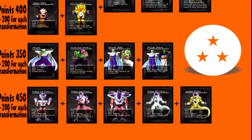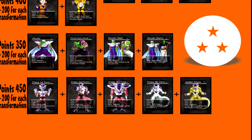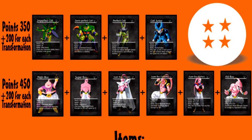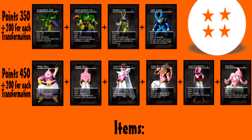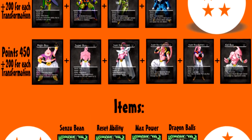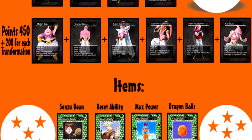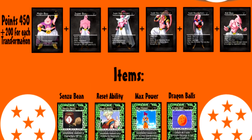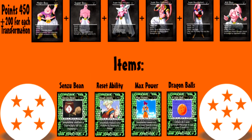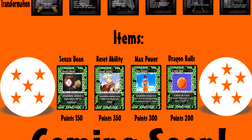For Frieza we have his Normal Form, First Form, Second Form, Final Form, and Golden Frieza. For page 3 of the cash shop we have Imperfect Cell, Semi-Perfect Cell, Perfect Cell, and Cell Jr. For Majin Buu, we have Majin Buu, Super Buu, Super Buu Piccolo, Super Buu Gotenks, Super Buu Gohan, and Kid Buu. And we have Items, which is Sensu Bean, Reset Ability, Max Power, and the 7 Dragon Balls.